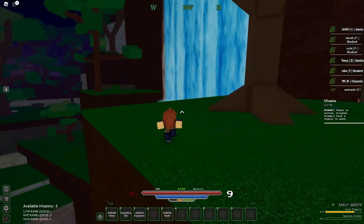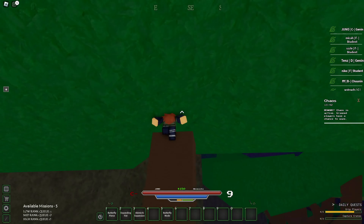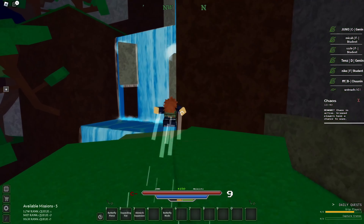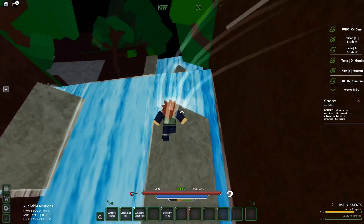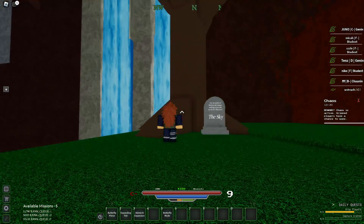Once you get to this waterfall, all you want to do is head up to the top. Just jump and make your way up — once you see this grade, you know you're getting close.